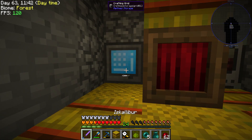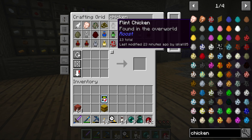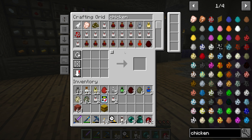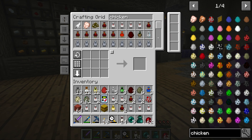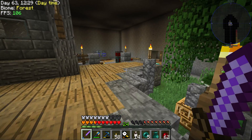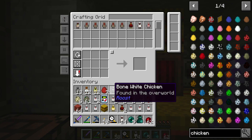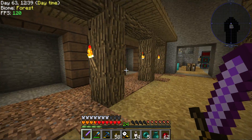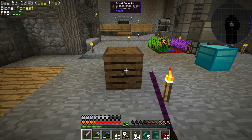In here we can just stack all of these excess chickens that we have, and we have a lot of them. We can also store any eggs we get — not normal eggs though, since I want to use my normal system for crafting. When you breed chickens up you get a lot of garbage ones I could throw away, but we could just store them in here. It doesn't really matter.